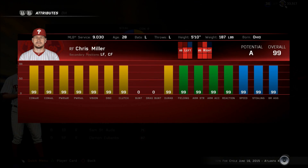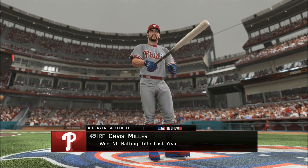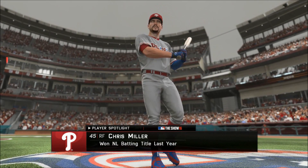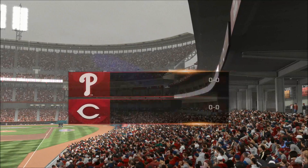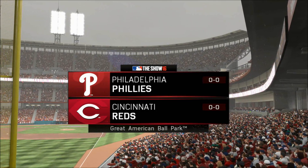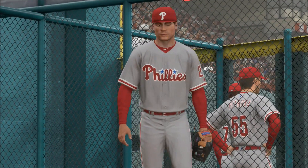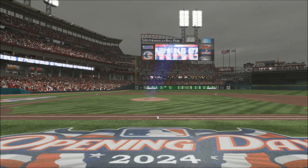Swing and a drive toward the triangle, way out there, rising back — it's into the triangle, up against the wall. Lefty Miller is our man to watch, and he'll look to capture the same magic he had a year ago when he had the highest batting average in the National League. Afternoon baseball now from the home of the Reds since 2003. Opening day is here as we get the new season underway — it's opening day, and the show is coming up next.